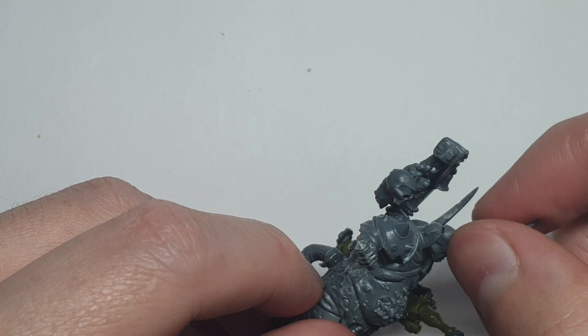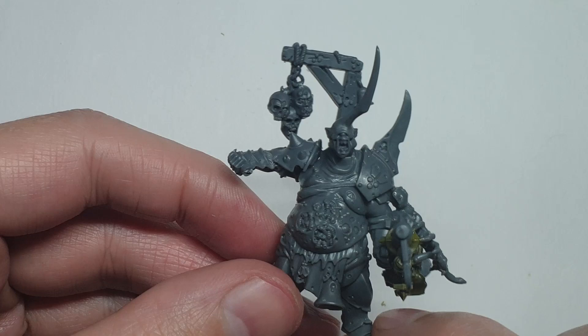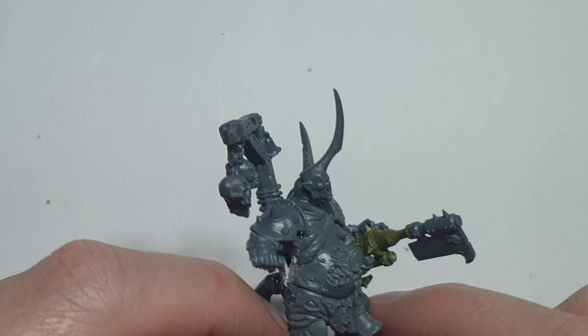For the head, I use a piece from the Plague Drone kit and place it high up. I am going to do a bit of Milliput sculpting around his neck later to give him some nice thick fat rolls. I think this head gives him a neat ogre-like look, with a small face and large gut.